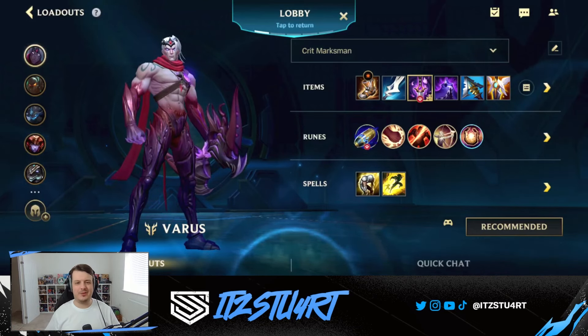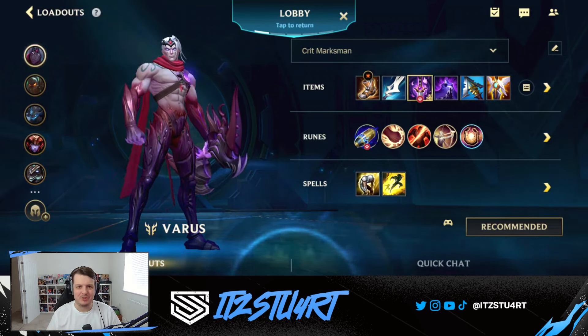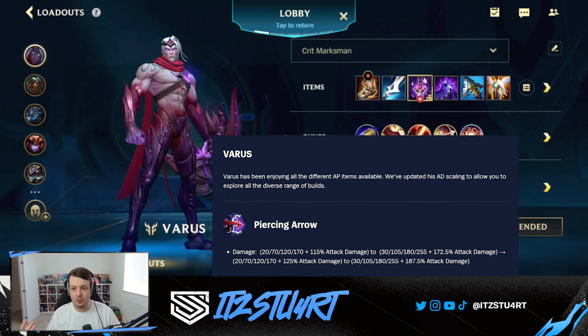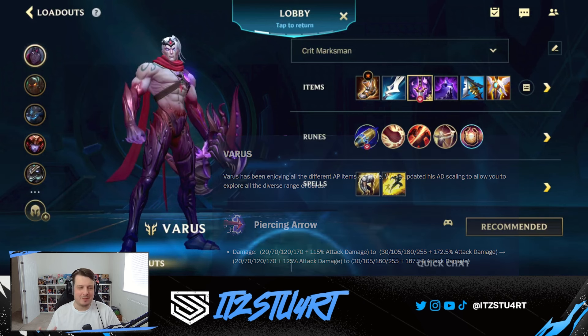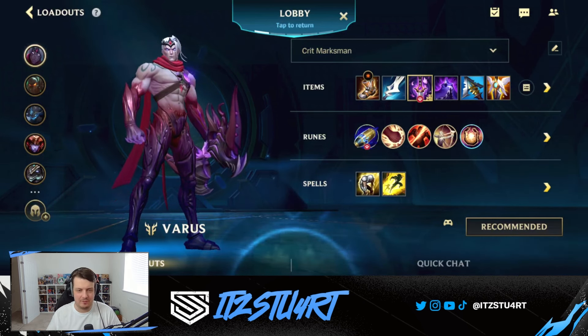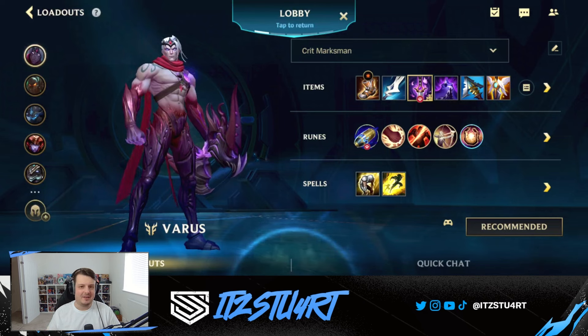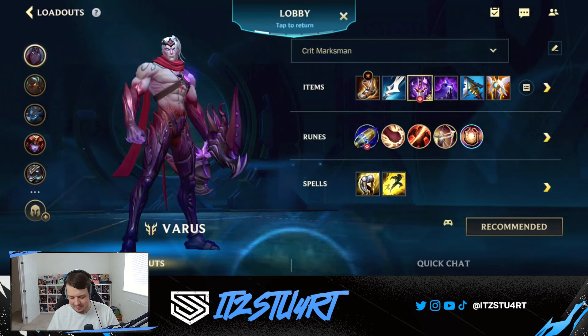Welcome to today's Wild Rift video — AD Lethality Varus is back. We got a buff in the most recent patch for AD Varus, with Piercing Arrow now dealing more damage. We also had the buff to Manamune, which means you can now play AD Varus viably. There are so many different ways to play Varus, but I wanted to try out AD Lethality Varus because of the buffs, and honestly he does a crazy amount of damage with his Piercing Arrows.